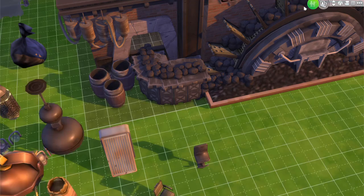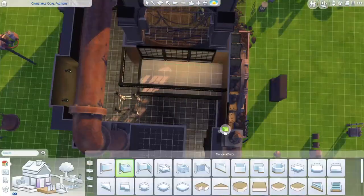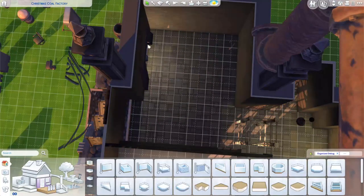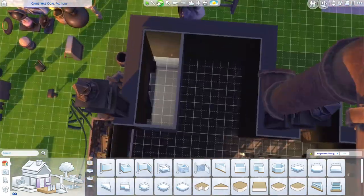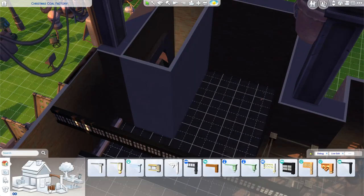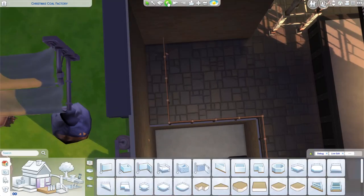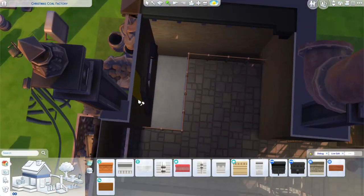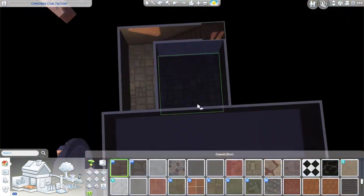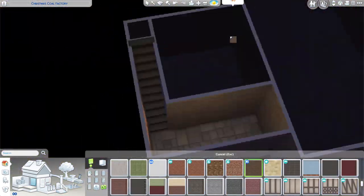I created this wheel with chairs — I got an idea for making water wheels with chairs and might do a tutorial on that. I put piles of rocks on it to make it look like rocks are being thrown onto the conveyor belt. Then I jumped to the inside because I was getting too carried away with the exterior and needed to make sure there'd be something inside. Here I'm trying to create the room that flows into the basement.